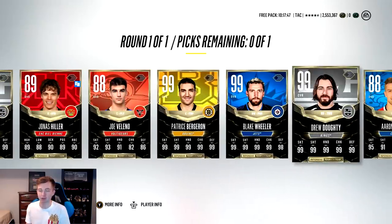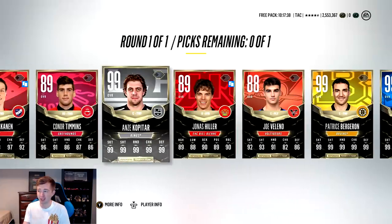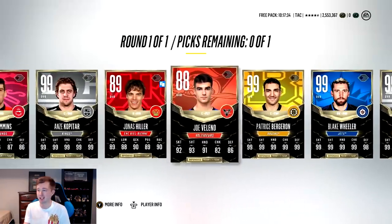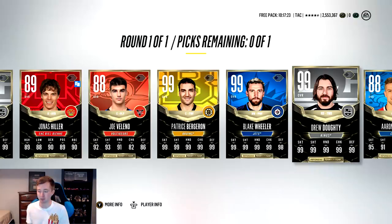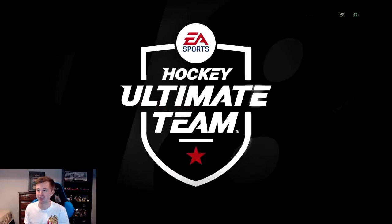We got one, two, three, four 99s to choose from - I do not mind seeing that at all. I believe Doughty is the most expensive, then Hedman second, Wheeler third, Bergeron fourth, and Kopitar fifth. So we got the best third, fourth, and fifth guys - which is pretty insane. I'm gonna go Drew Doughty based on value alone. Select team of the year Drew Doughty - there we go! So happy we got four 99s to choose from.